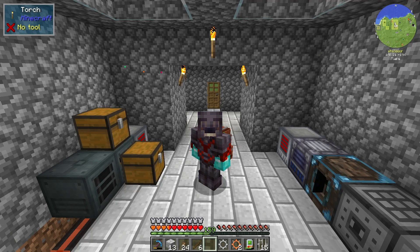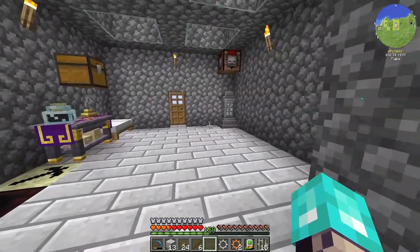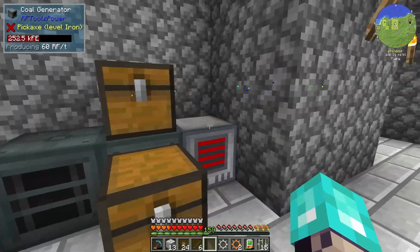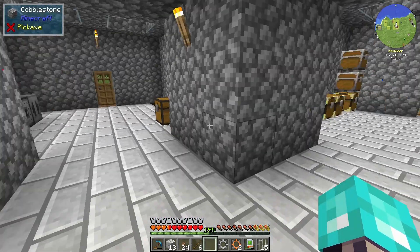Hey, how's it going all you lovely people? Welcome back to a brand new episode of the Direwolf 21.20 modpack. Today is episode 11, and we have added a new room into the base. I've cleared out the machines over here and added machines here and here. We're just using coal generators right now, nothing too fancy. But as you can see, we've got room to expand over in this direction.